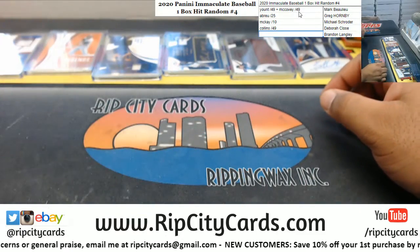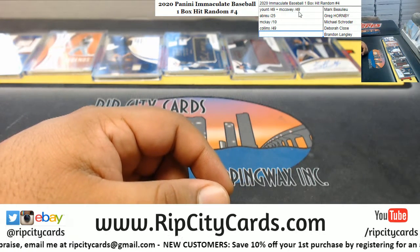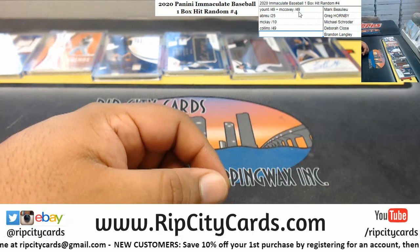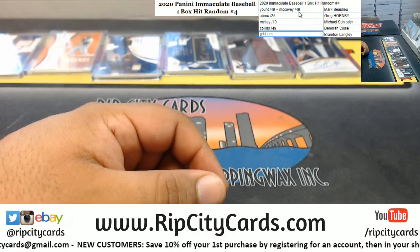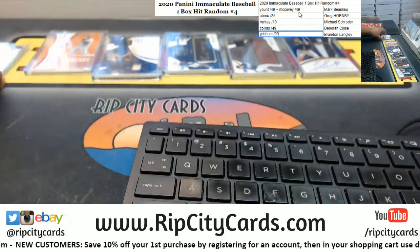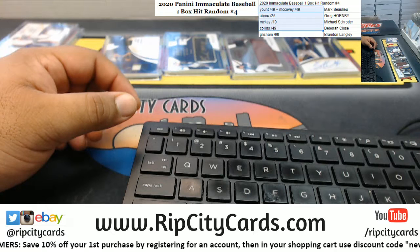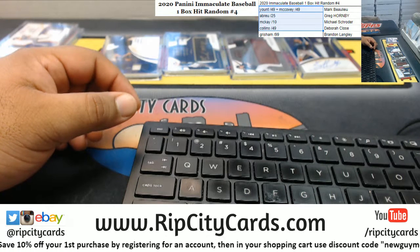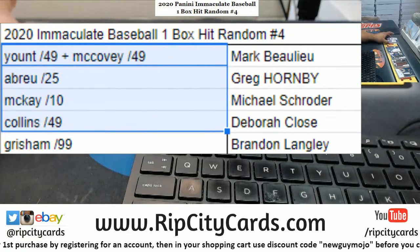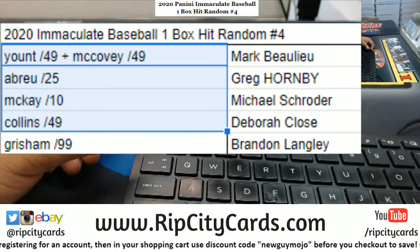All right, so that's going to do it for the break. As you can see — well, you probably can't see it that well on screen — I kept track of the cards that came out of the box. The two relic cards are combined for one spot and all the other autographs are a spot of their own.